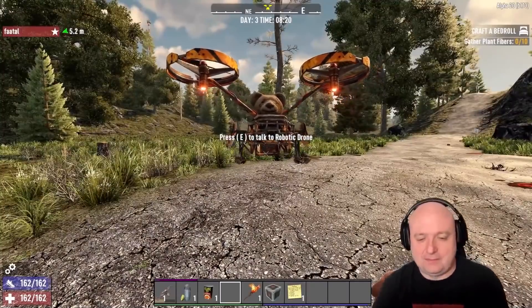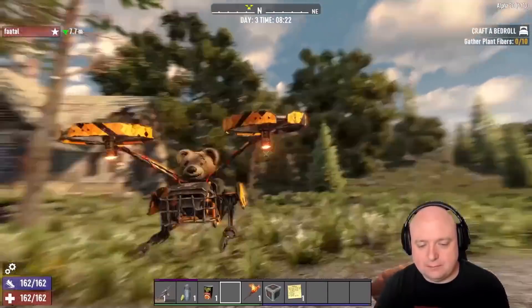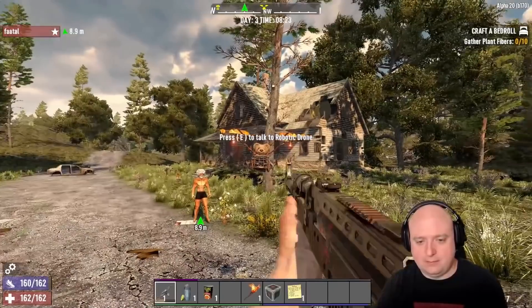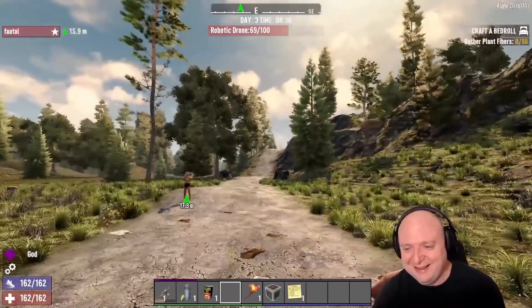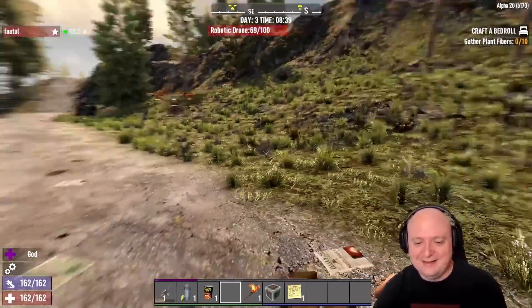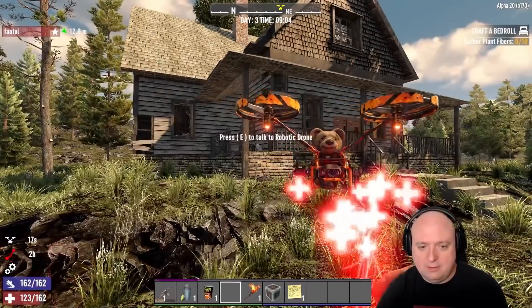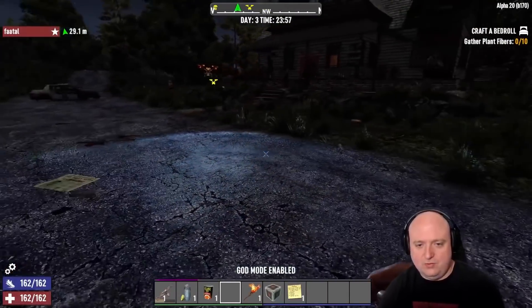The long-awaited drone will finally make its debut in Alpha 20. It will be a member of the robotics family alongside the robotic sledge and the robotic turret, but it will not occupy one of your concurrent robot slots, so you can use it alongside the others without restriction. It won't have any offensive capabilities yet, but it will be able to function as a mule, healer, flashlight, and morale booster depending on which mods you put into it.